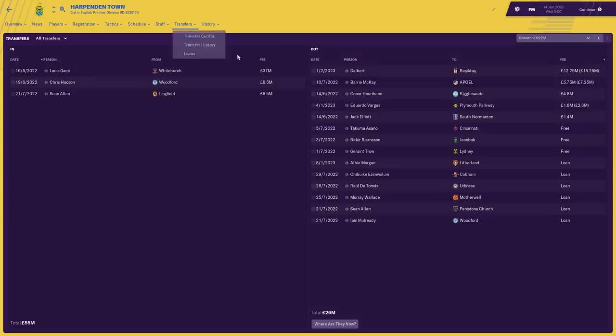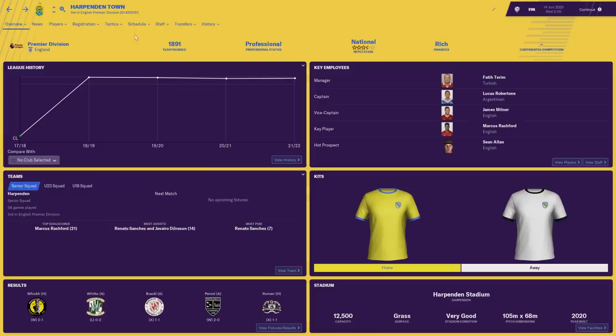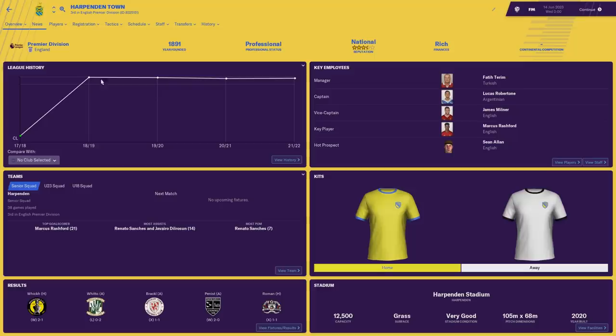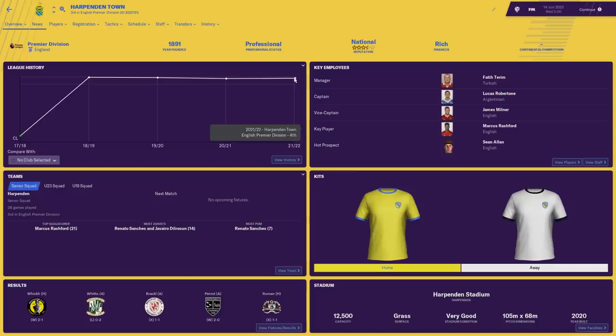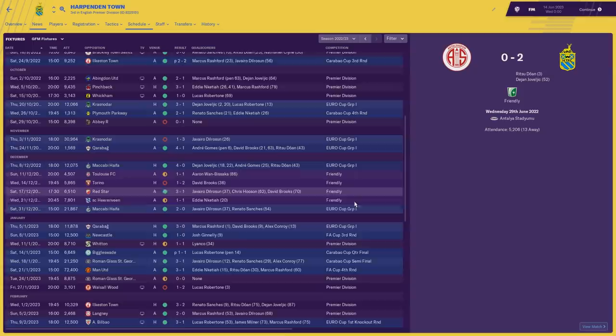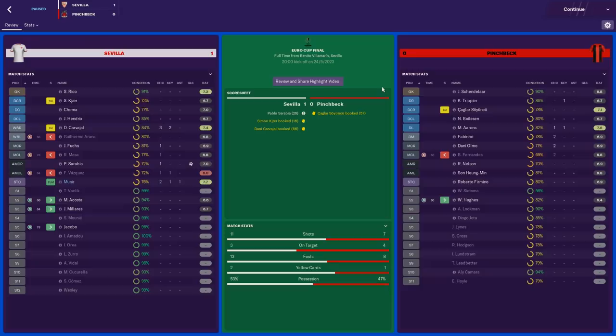Harpenden spent £94 million in one season, buying Renato Sanchez from Bayern Munich. They've been the most consistent team, finishing in the top five every single season, finishing third this year and qualifying for Europe. Pinchbeck got through to the Europa League final this year and lost against Sevilla 1-0 — incredible. Kieran Trippier, Fabinho, Son, Firmino, Will Hughes all playing for Pinchbeck. In the Champions League, two English teams went through to the first knockout round — Witten lost against Bayern Munich 5-0 on aggregate and Ilkston Town lost 7-2 against PSG.